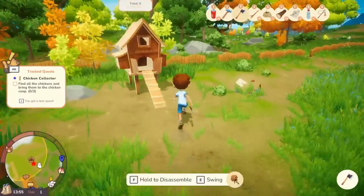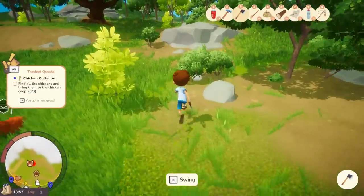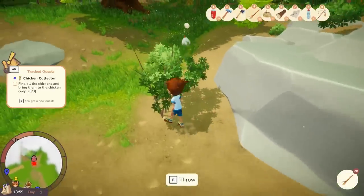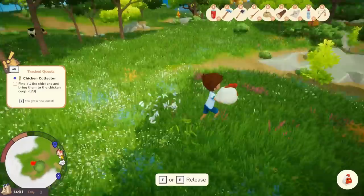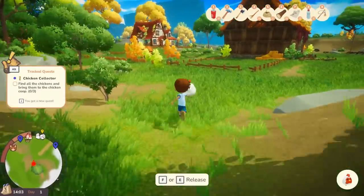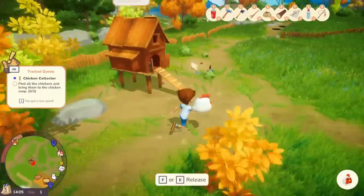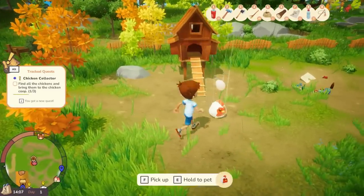I can see one over here — get here! We got one, look — they're adorable! Oh, there's a cow down there, I love it. We might have to fix up the fence still though, because they could escape. That's one out of three — nice.